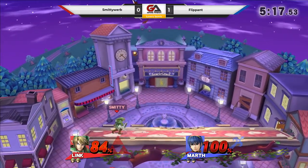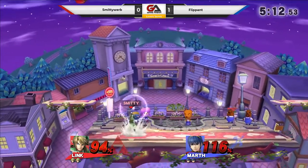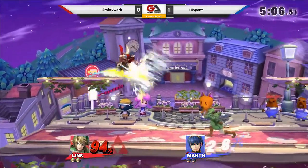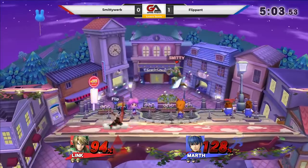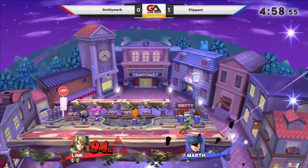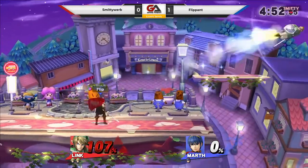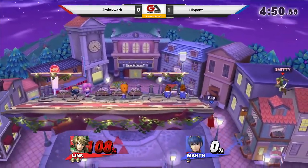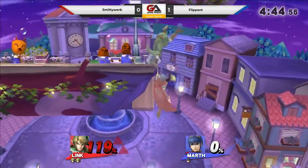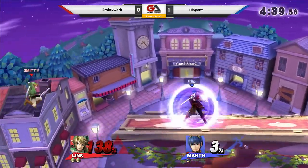Flashy up air by Flippin', but he's in danger of losing his stock here if he's not careful. He is at kill percent, and you just can't afford to keep on getting hit by those aerials. Sometimes you really can't even challenge that down air hitbox from Link. He's gotta find a way to get around it - you either gotta outweigh it or get it from the side. He just rolled right into that, and that's gonna take the stock. Good job, Smitty. If only he had gotten a shield break on that, that would have been instant stock.